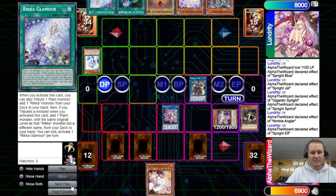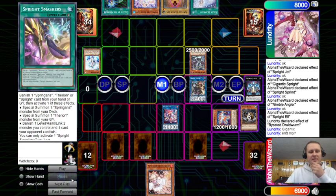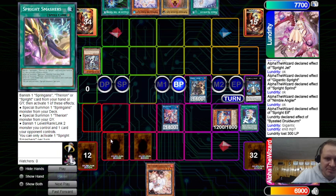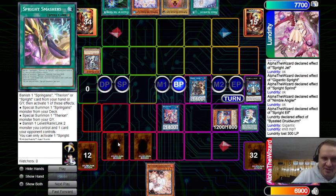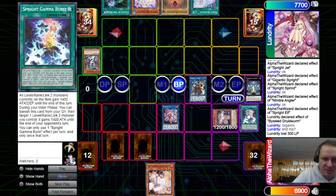He draws Glamour — his hand's actually not terrible. Activate, target Gigantic, which is fine. End of main phase — big thinking. He goes to attack Elf, we chain Gamma Burst. Maybe it was probably better to just Smashers here — I'll get rid of Sprint — but I'm so hesitant on using Smashers because of Mystic Mind. I don't want to lose to Mine, so it's like one of my outs. I actually like Gamma Burst in this deck — it gives you another search target off Jet. I hated this card at first but now it's actually pretty decent.